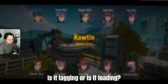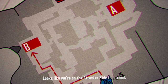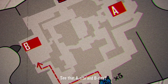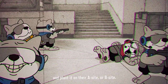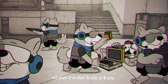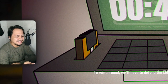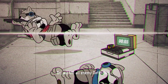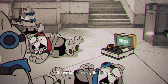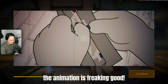Okay, may lag ba tayo? Loading siya. Game objective: looks like we're on the attacker side this round. Our goal is to take the EMP device and plant it on their A side or B side. We'll have to defend the EMP until it detonates, or we kill all enemy defenders. That is nice and straightforward, don't you think? Ang ganda talaga ng animation, guys.